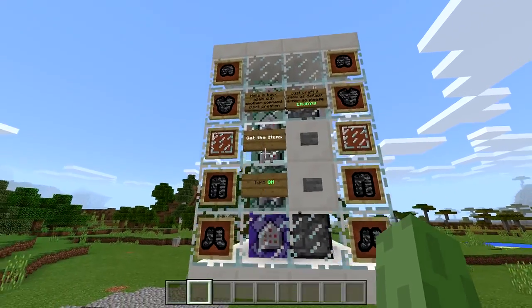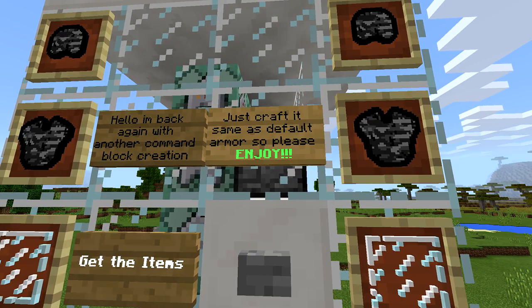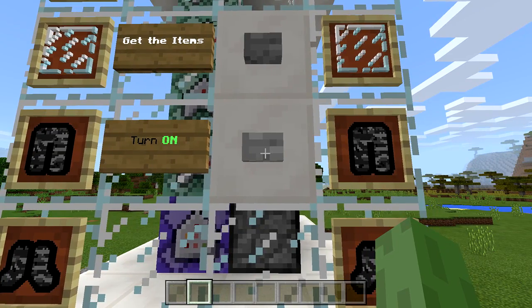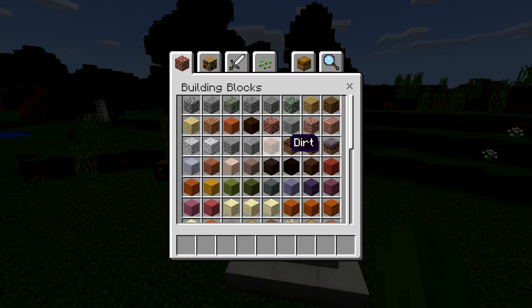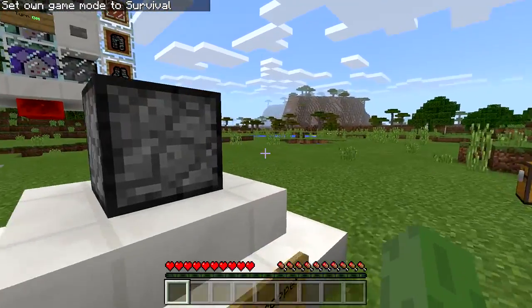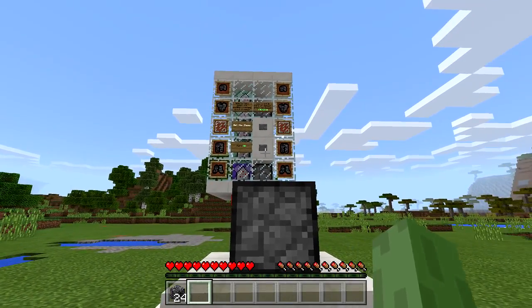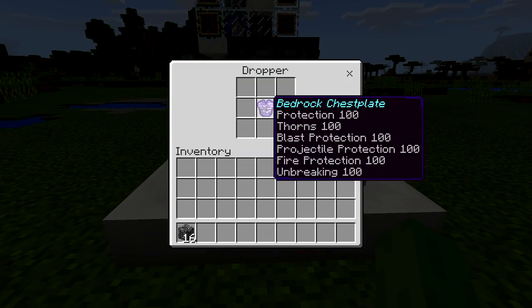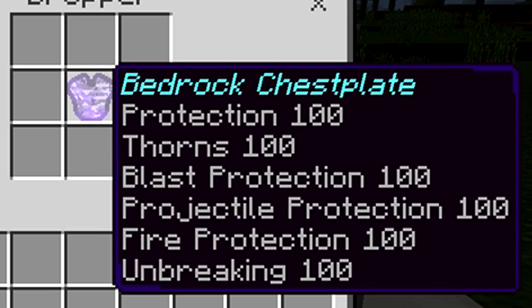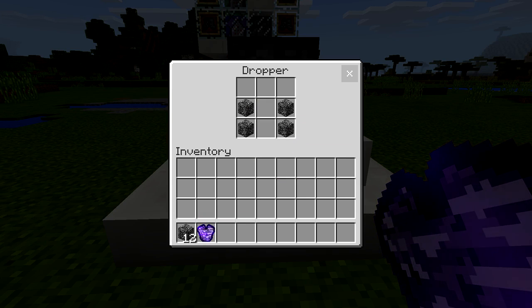Right here it says: 'Hello, I'm back again with another command block creation — just crafted the same as default armor, so please enjoy.' Get the items, turn it on — you heard the command! Check inventory. We're in creative — let's change to survival mode once again with the classic crafting UI. We basically have to craft it like we would normal armor. Let's go craft some bedrock armor! Let's go craft this bedrock chestplate first — three, two, one — bedrock chestplate with Protection 100, Thorns 100, Blast Protection 100, Projectile Protection 100, Fire Protection 100, and Unbreaking 100!